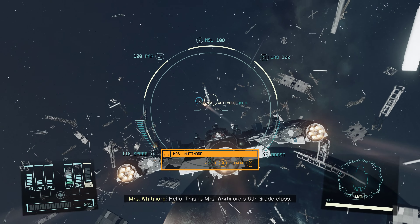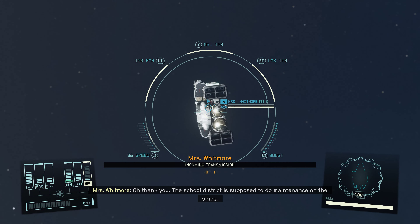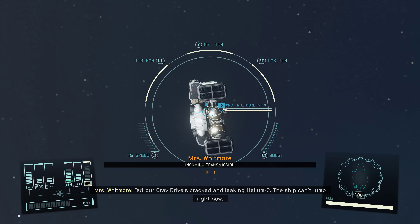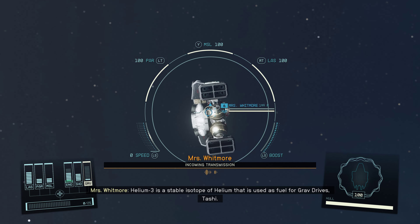I don't like this. We are having a problem and need help. Please respond. The school district is supposed to do maintenance on the ships, but our grav drive's cracked and leaking helium-3. The ship can't jump right now.